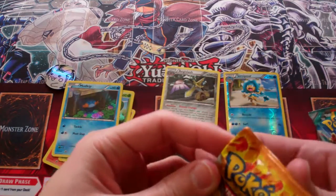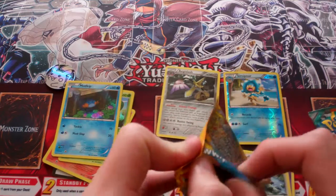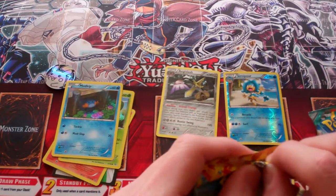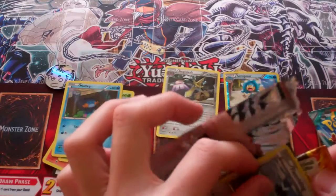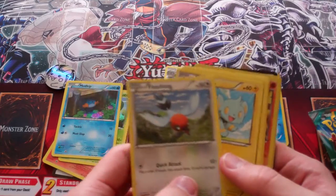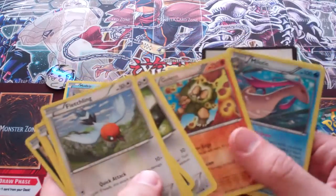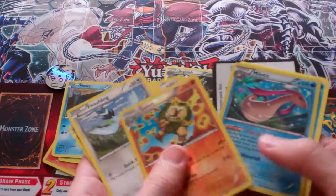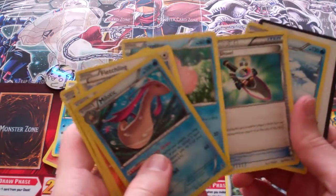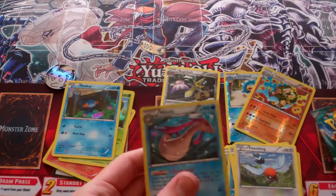Then we have XY Flash Fire. Flash Fire seems to be a cool set. We have a Golem Rare Reverse — I seem to see people pull this all the time. Then we have a Milotic Holo Rare — that is very awesome, I like that Pokemon. Definitely awesome, we got a Milotic Holo Rare.